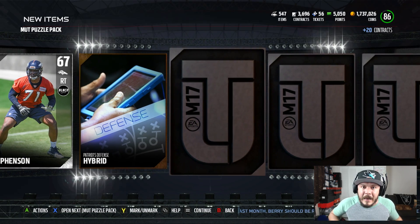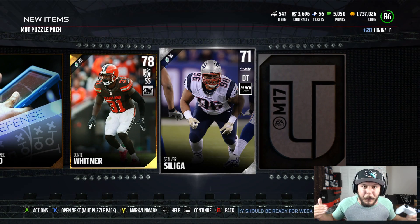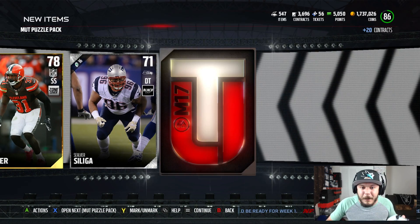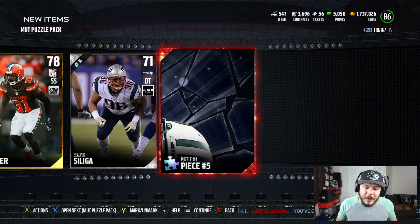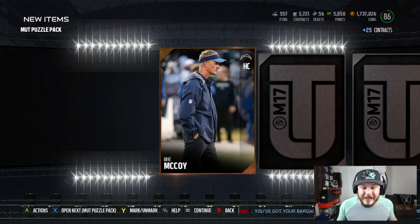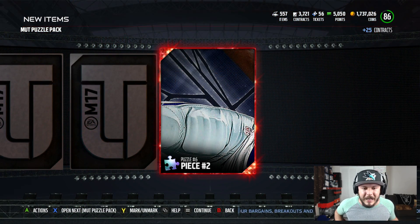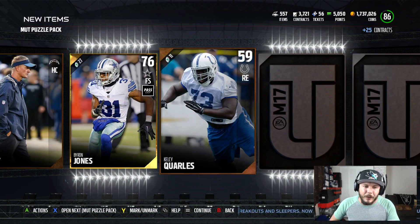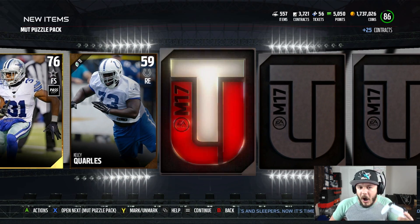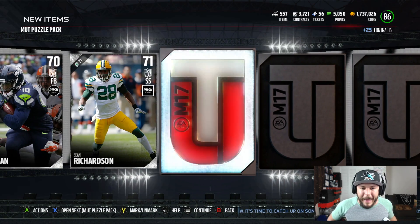I'm going to be completing multiple puzzle pieces at the end of the video and then show you guys the lineup. Puzzle Piece 4, Piece 5 right there — that is for Leonard Williams. I've heard some really good things about these packs and some not so good things. Puzzle Piece number two right there, looking to clutch it out. Oh, that's the wrong Byron Jones.